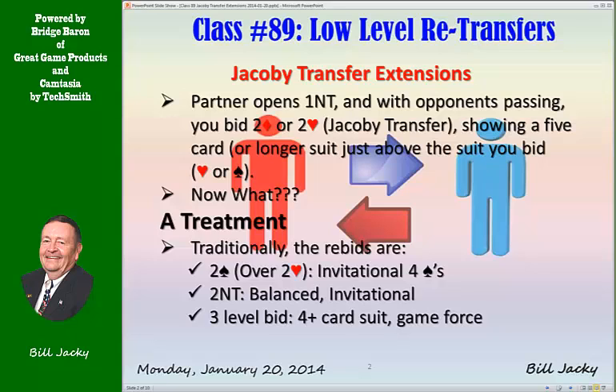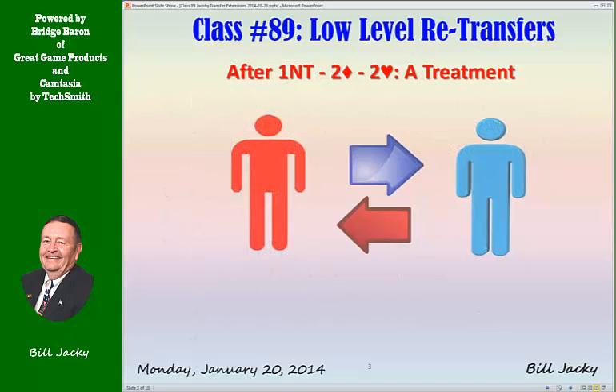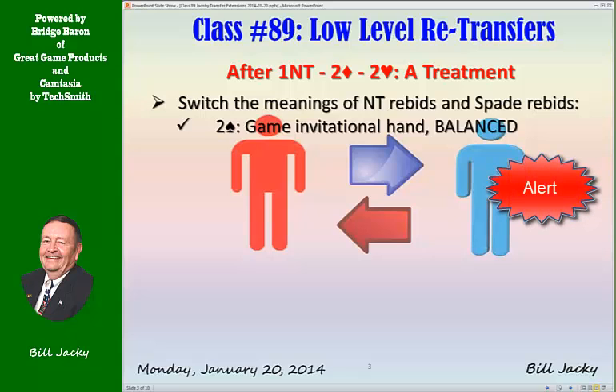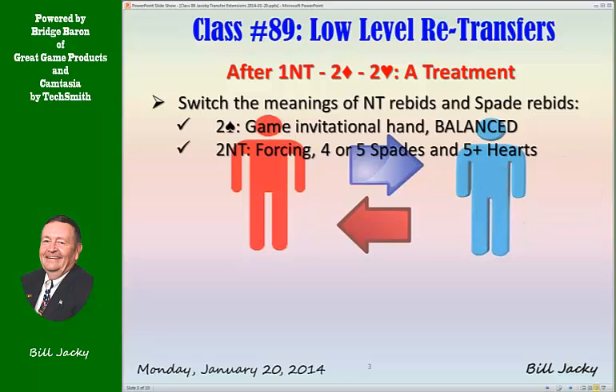A three-level bid shows a four-card or longer suit and it is a game force. Here's a suggested alternative: after one no trump, two diamonds, two hearts — transfer to hearts — switch the meanings of no trump rebids and spade rebids. So two spades is game invitational showing a balanced hand (alert), while two no trump is forcing, showing four or five spades and five or more hearts (alert). Three clubs and three diamonds retain their meanings as before.